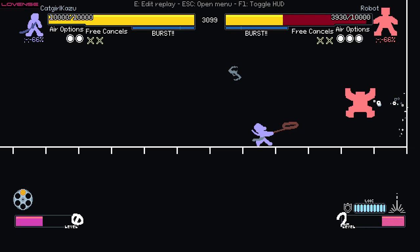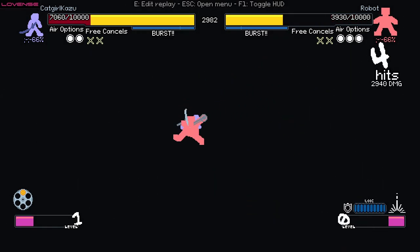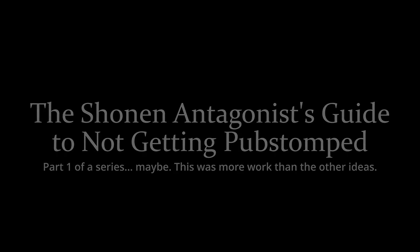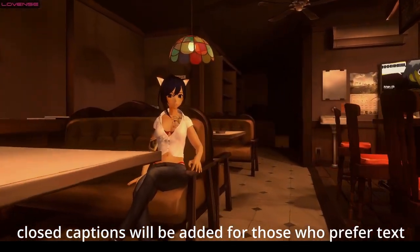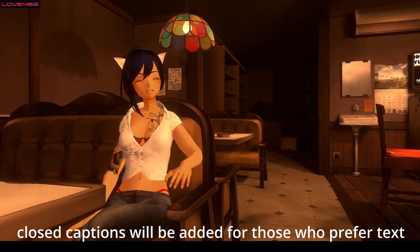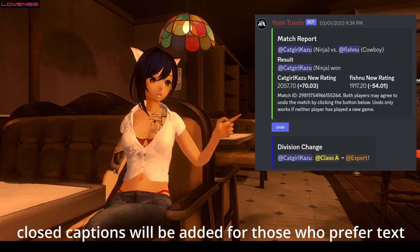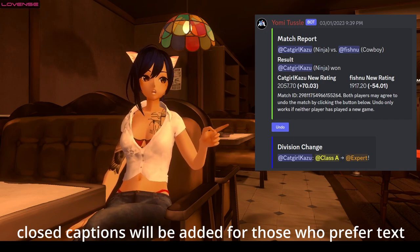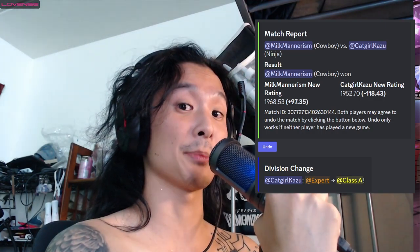It was at this moment that he knew. He fucked up. Hi, it's ya boi, Catgirl Kazu. Newly expert-ranked ninja player, for now. My luck's gonna run out any day now. Yeah, make that formerly expert-ranked.